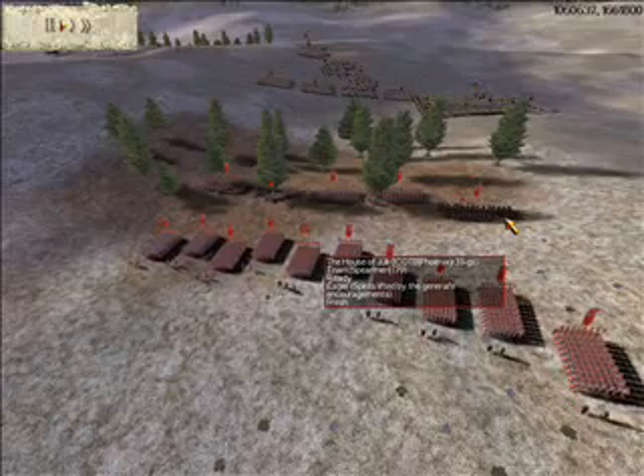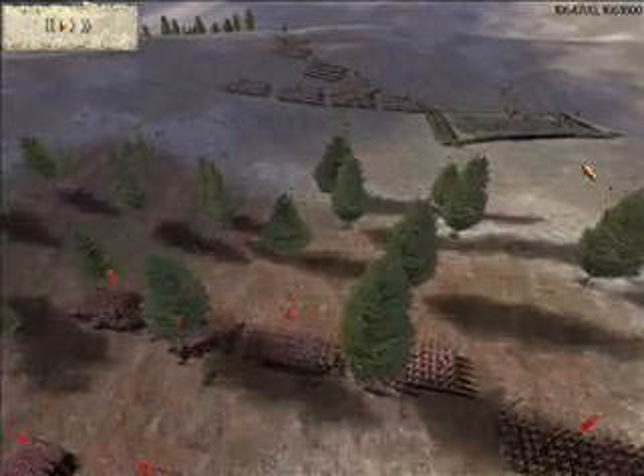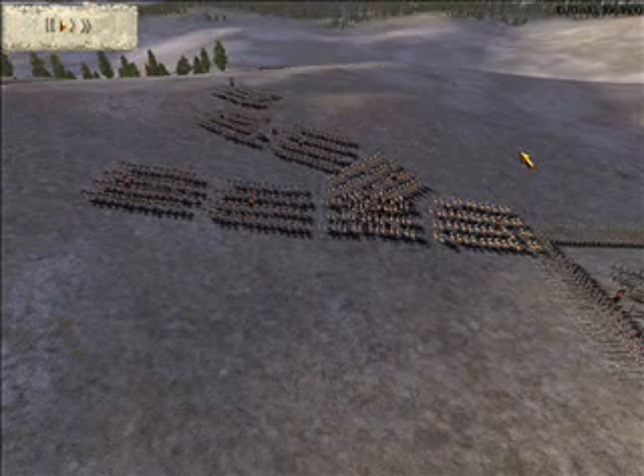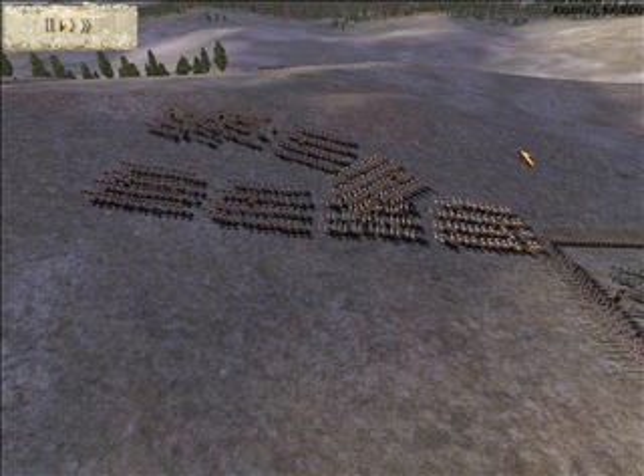As you can see, he moves his cavalry to the right flank to meet my cavalry, which is my left flank. I have my men in the testudo formation, en route to the trees. This is managed to avoid archer fire by the archers inside of the box formation.